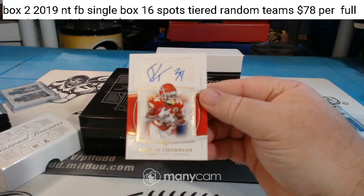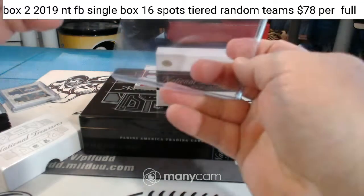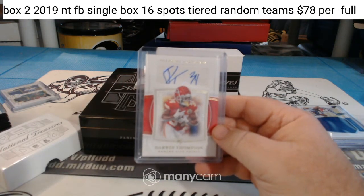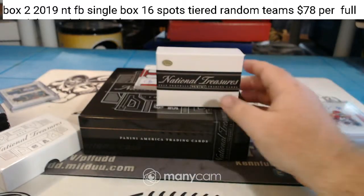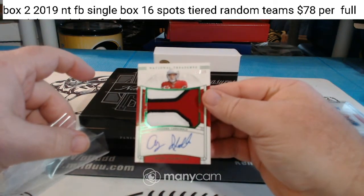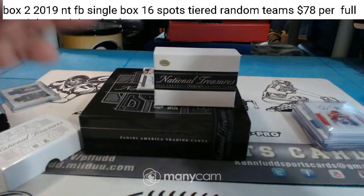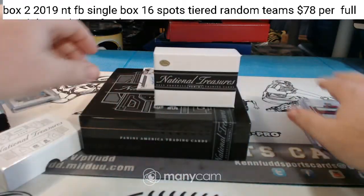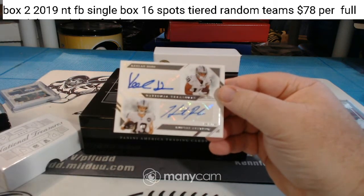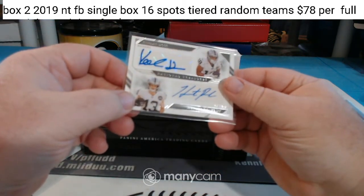For the Chiefs, a Darwin Thompson, sixteen of forty-nine — didn't even come close to hitting the sticker on that. Looks like Andy Isabella, forty-one of eighty-nine, three-color patch, green. Keelan Doss and Hunter Renfro for the Raiders, dual autograph — there it is, two of ninety-nine.